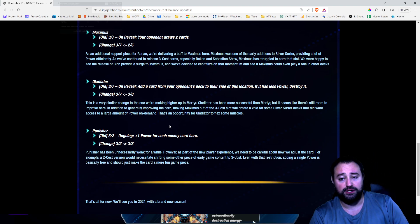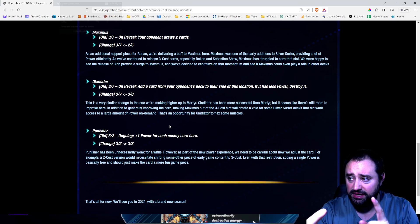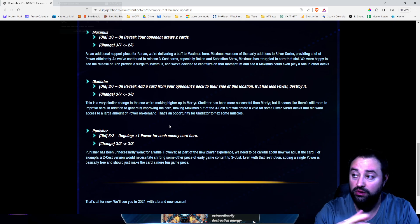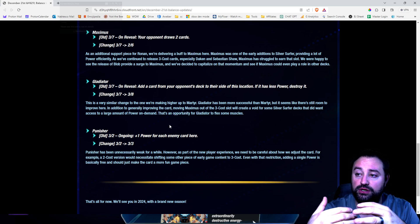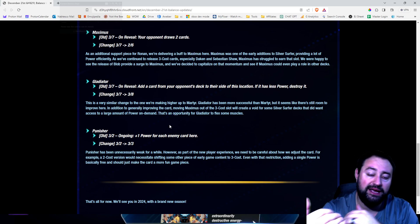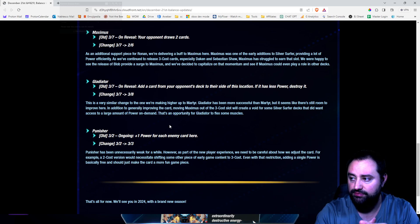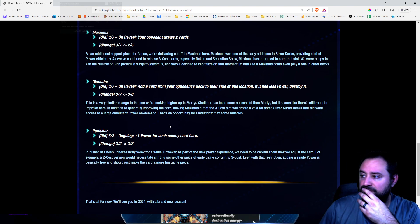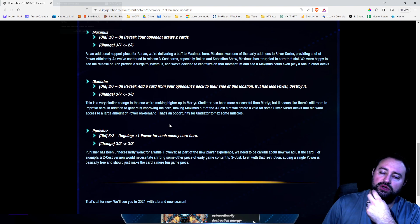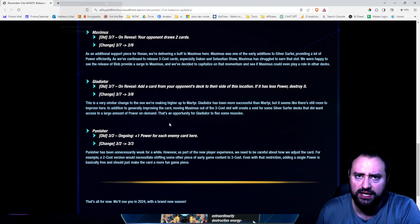I think Punisher combining with Ant-Man, and possibly a Bast boost to Ant-Man, is a really cool idea. That's the first thing I thought of — a Punisher, Ant-Man, Bast type of combo. Like you Bast your hand where you have Ant-Man and Punisher, Punisher gets a 3-3 anyways. But that's really interesting. I mean you could always Dock Ock that location — Dock Ock, Mojo. There's a lot of synergy that can happen.